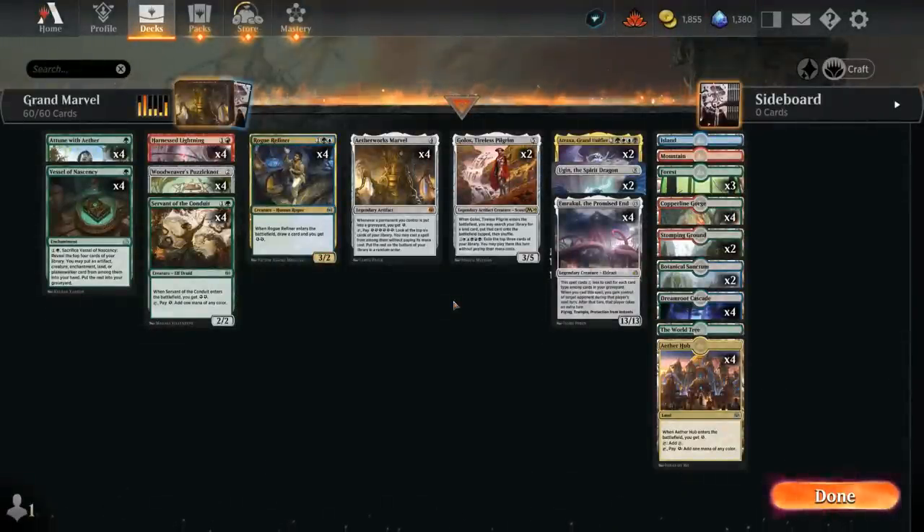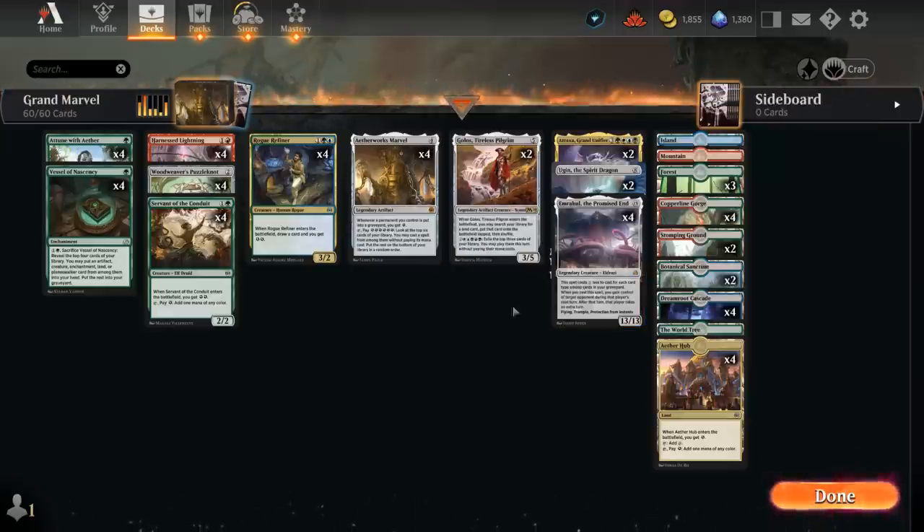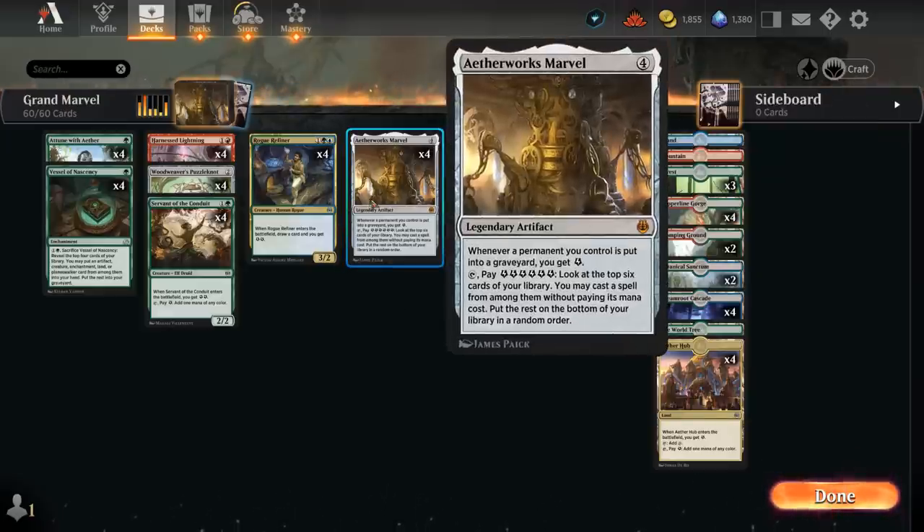Hello and welcome to another Explorer gameplay video. Today we're taking a look at a blue, red, and green — a teamer-colored Aetherworks Marvel energy deck — making use of the new Emrakul, the Promised End, which was recently added to Arena. That's the creature we're trying to cheat into play with our four-mana legendary artifact.